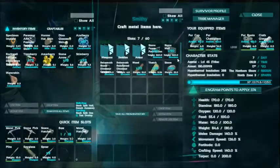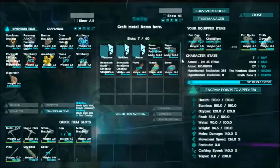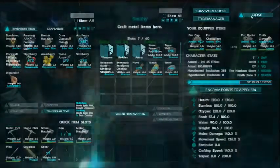Alright, what is going on guys? We've been putting in the work — we finished our base in the last episode, and this episode we gathered a bunch of stuff and got things built. We got behemoth gates, we got stone fence foundations, we got stone walls. We're going to build our wall around our base, maybe the dino pen if we have a little bit.